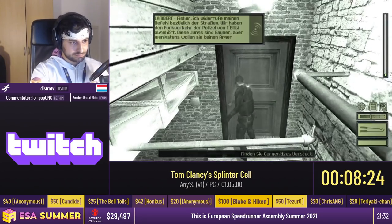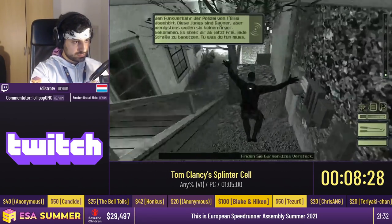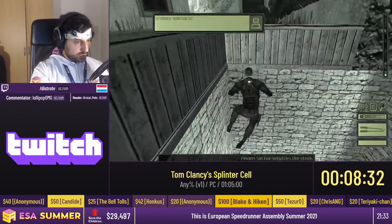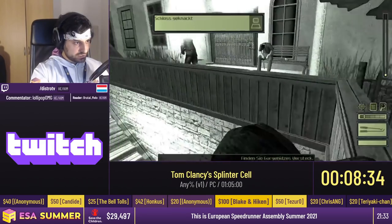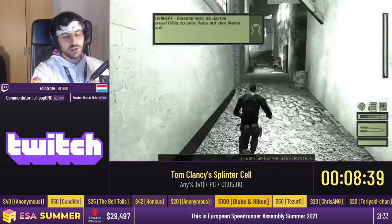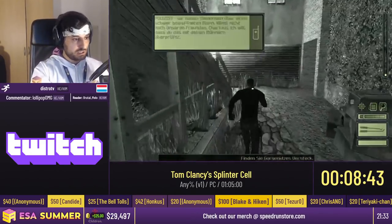If you're wondering why the game goes black and white sometimes, it's because we're using night vision goggles to see in the dark. Over here I made some noise, so the guards think I'm down there, and their teammate goes around the corner to check too. This is very convenient because it allows me to just run past them — I basically skip three guards.